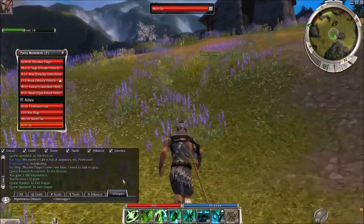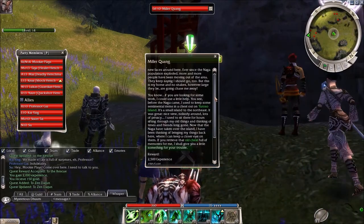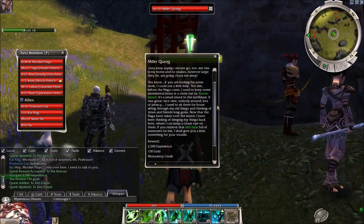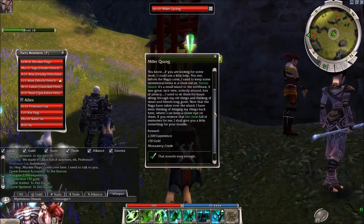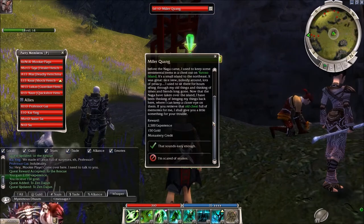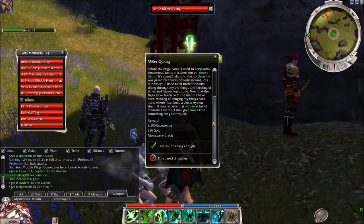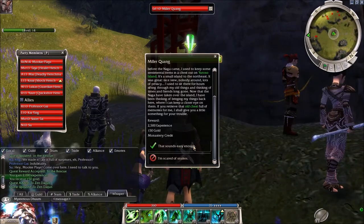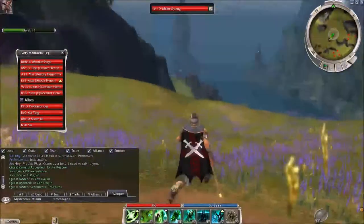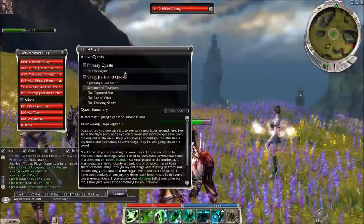Oh, it's another quest — Miller Quang. I'm picking up a ton of quests here. 'I cannot tell you how nice it is to see some new faces around here. Ever since the Naga population exploded, more and more people have been moving out. Before the Naga came, I used to keep sentimental items in my chest out on Urusso Island — a small island to the northeast. Now that the Naga have taken over the island, I'd like to bring my things back here. If you retrieve that old chest full of memories, I'll give you something for your trouble.' So that island must be where that other person was talking about.